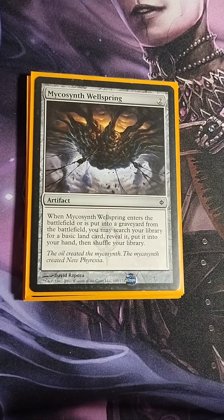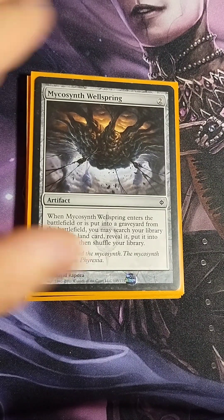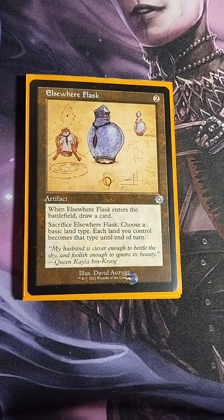Myriad Construct Wellspring — two drop. When it enters the battlefield or is put into a graveyard from the battlefield, you may search your library for a basic land card, reveal it, put it in your hand, and shuffle. I like that you fetch a land that comes in untapped so you can use it right away. It's also another sac outlet for my commander.